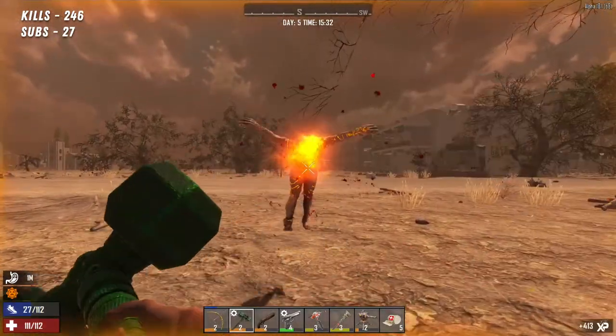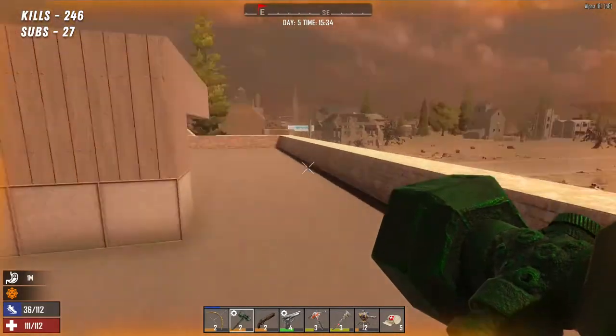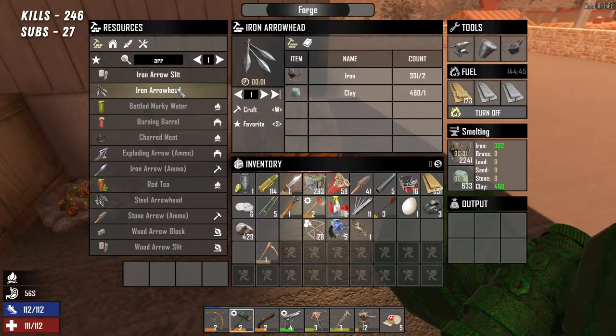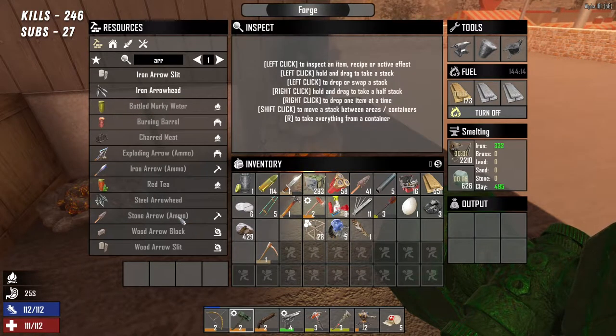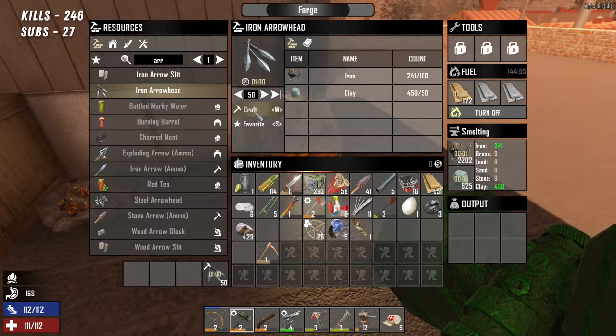We've got loads of junk turret ammo and loads of iron to turn into whatever we wish. We should smelt it down. Just get rid of this guy — just never gets boring watching them fly. So we can make iron arrowheads. And what do we need for steel arrowheads? We need a crucible, iron and clay. Because we've got exploding arrows already. We'll get 50 iron arrows — keep us going for a bit.